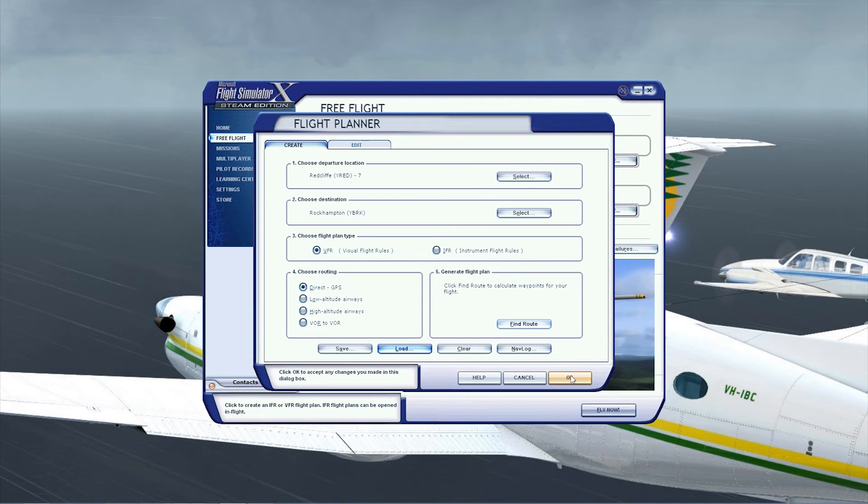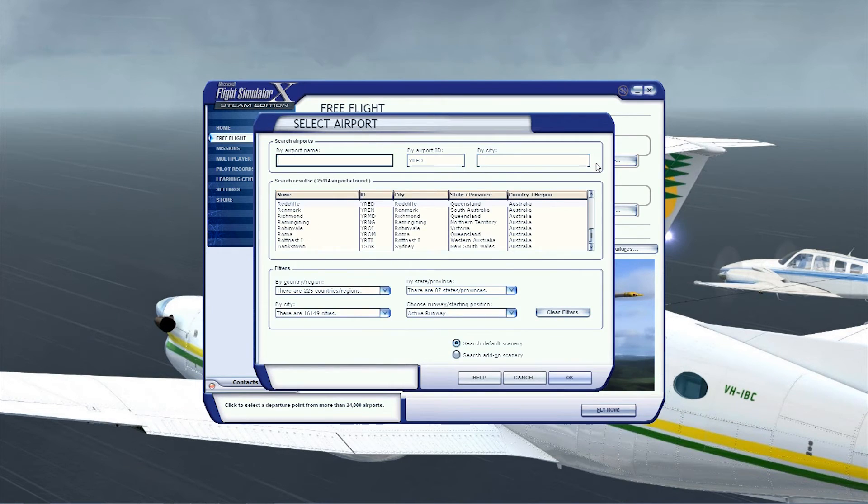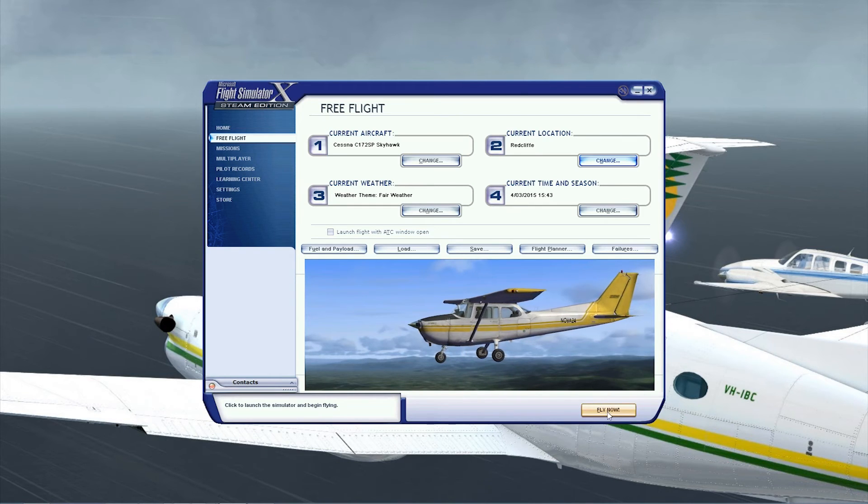Now, bear in mind — if you say yes to the location prompt and it's got a runway assignment like Runway 7, it will move you to that. I'm just going to quickly change that to Parking 1. So we've got our Cessna, we'll assume it's all fueled up. Because you've loaded the flight plan at the start, it'll automatically be preloaded into your GPS and into your kneeboard.